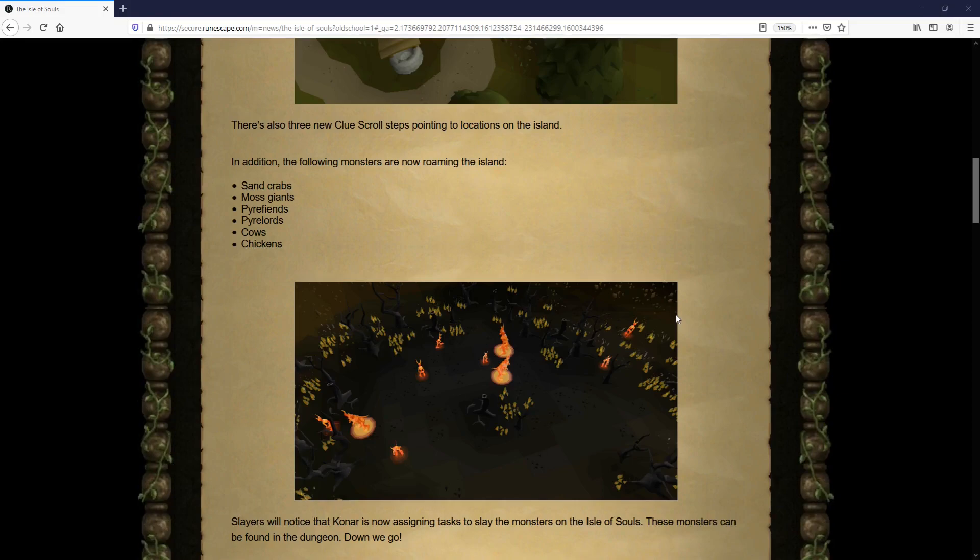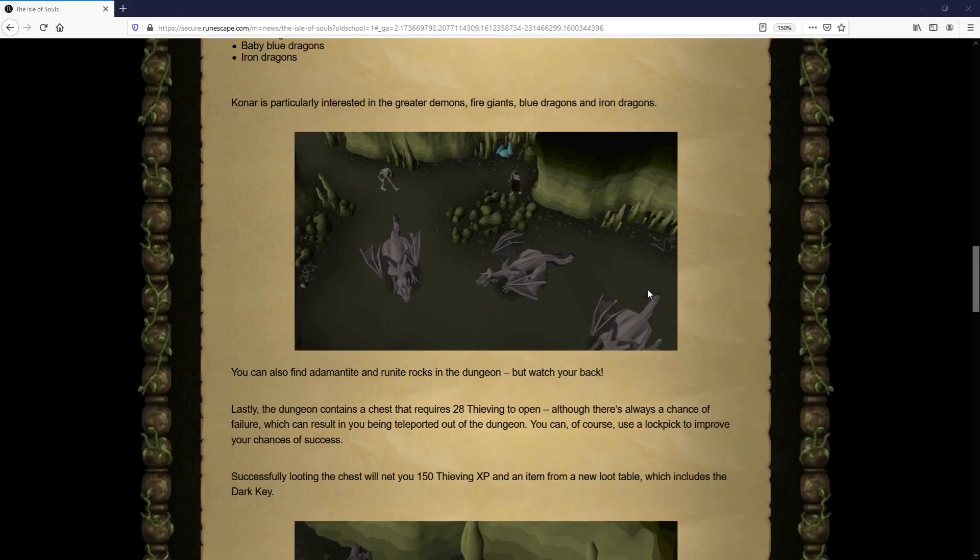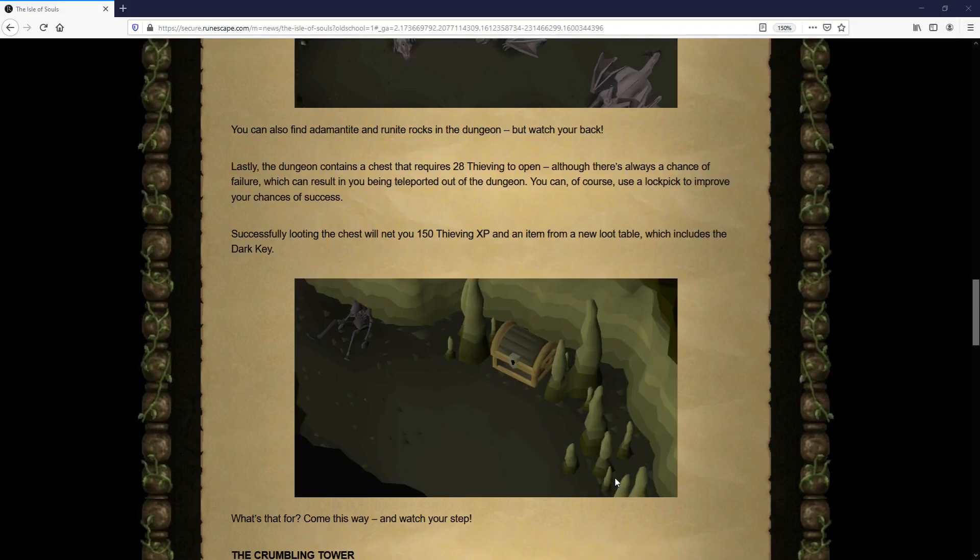In terms of higher level monsters, we now have a new dungeon which Konar does actually assign a few tasks within. The monsters you can find here are skeletons, lesser demons, greater demons, fire giants, blue dragons, baby blue dragons, and iron dragons.